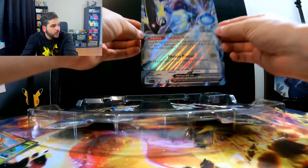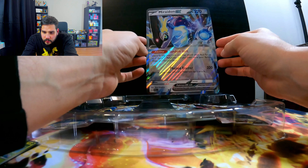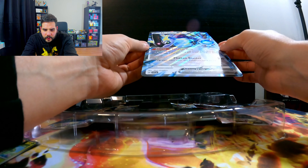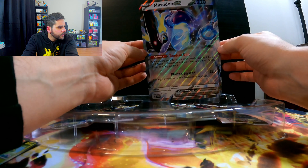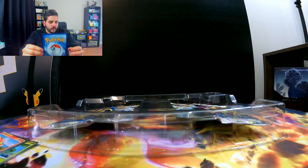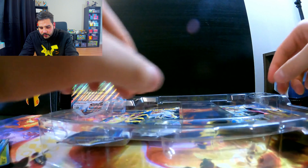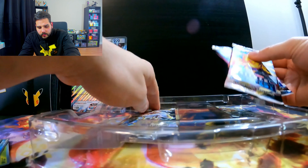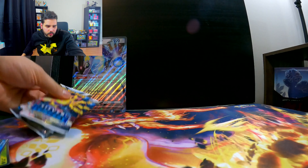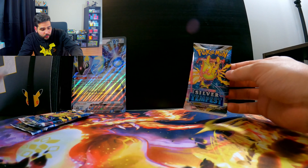These are the two legendaries from Scarlet and Violet. I picked up Violet, and my girlfriend is actually playing Scarlet. I do like the pattern on here — it's almost like the reverse holo from the Japanese ones. I actually picked up a box of V-Star Universe and got a pretty good card — I got the gold Arceus card. I don't normally buy Japanese cards, but this time I said just to see what happens, and lo and behold I pulled the Arceus.